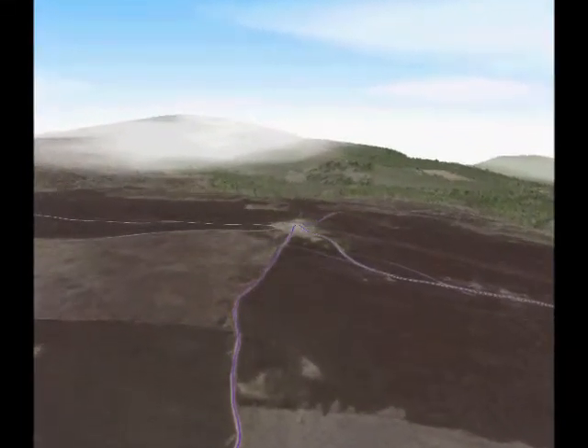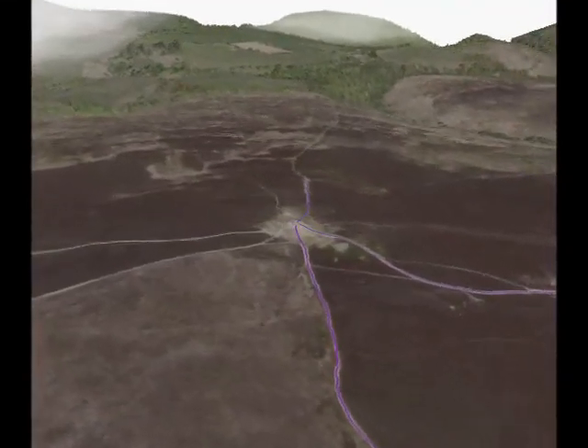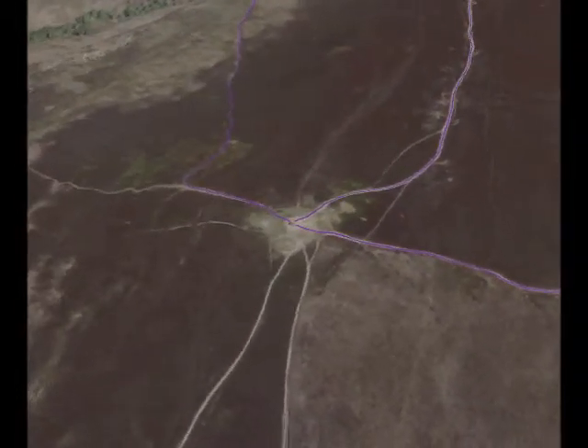At the top the route divides: due east along the ridge is the shortest route, or continuing north for a further 50 paces over the brow before turning east along the contour path.